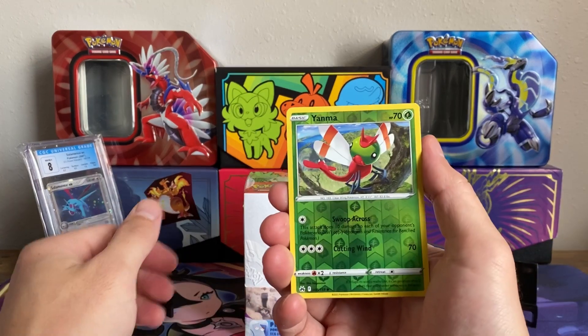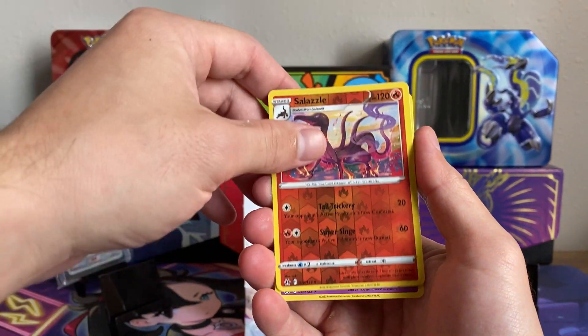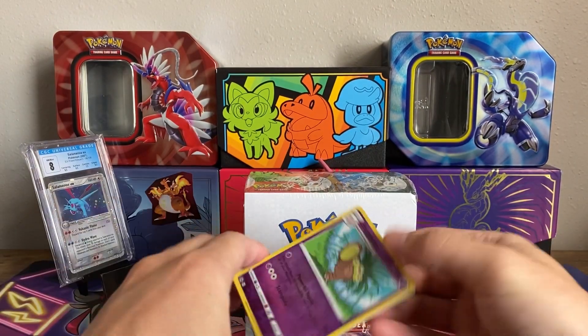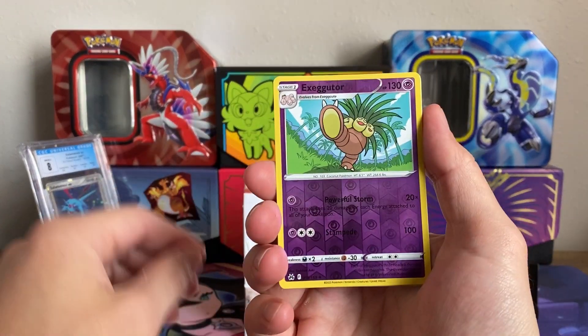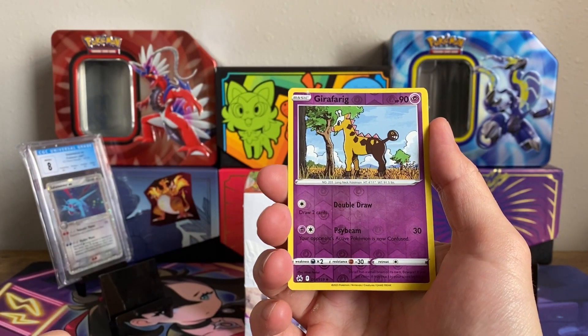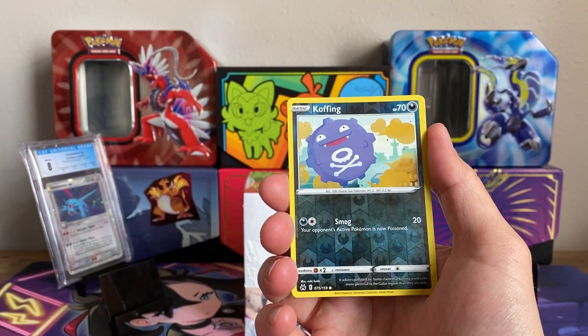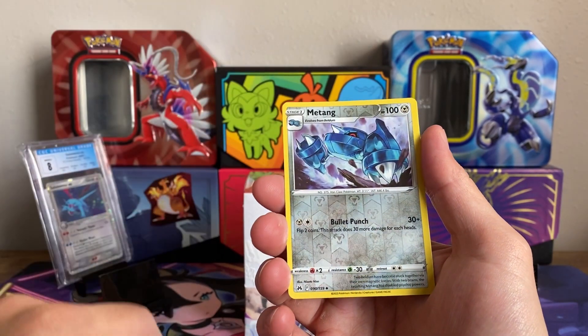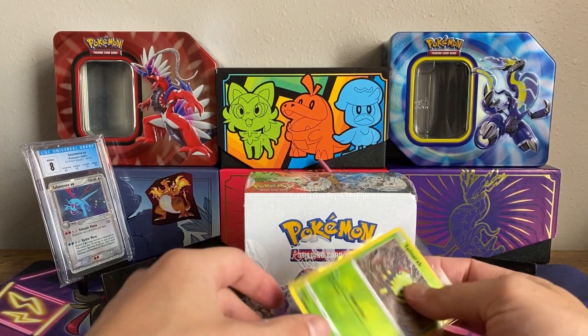Getting closer and closer to that Crown Zenith Master Set — very nice. Even got the Tapu Lele. We have another stack right here of some Crown Zenith Reverse Hollows. Getting closer to finishing this set. I have a feeling the Reverse Hollows are going to be somewhat difficult to come by, which is kind of funny because of how many pulls are in the reverse slot of Crown Zenith.